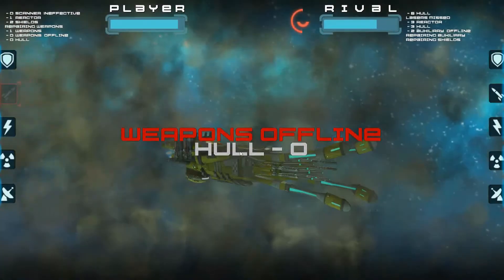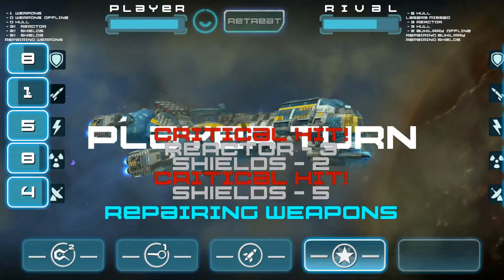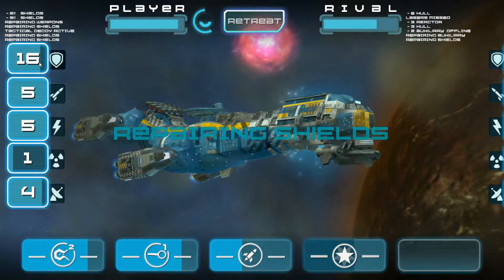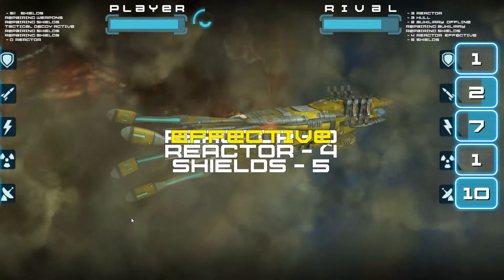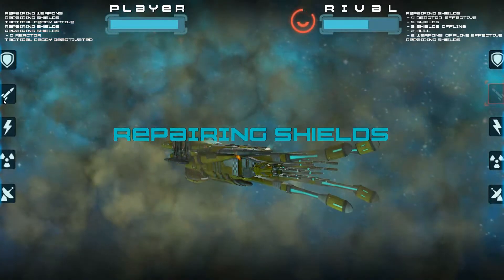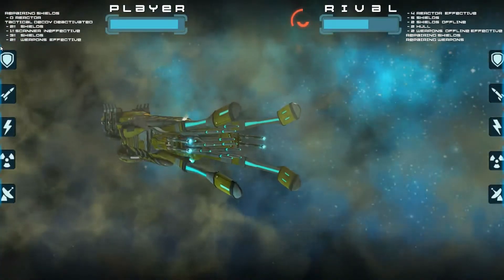They launched the torpedo — it did zero damage, but they've taken out our weapons. Get my weapons back online, Scotty. How much more can we take? Not much more sir, not much more. We're gonna launch the decoy, get some shields up while we wait for our weapons to come online. Apparently we're not going to get much chance to fire anything here. Get into their hull, get that thing out of the way, get their shields down.